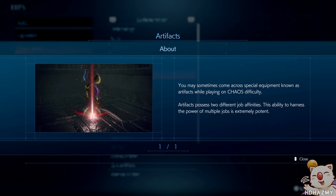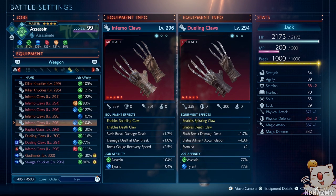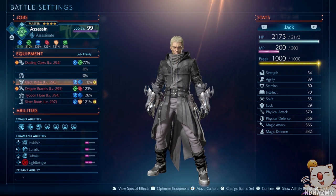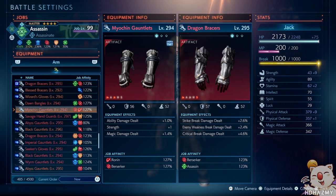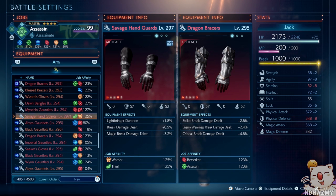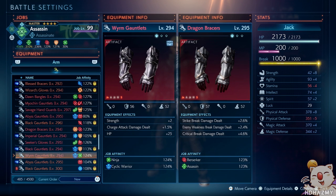There is also a new addition to items in Chaos Mode in the form of a new rarity called artifacts. Artifacts will drop quite frequently so they're definitely not rare, but they always have two types of job affinities on them, making them far superior to any other rarity. They have no cons or limitations because of this, and the affinities on these items can be just as good as previous ones, allowing you to create even better builds and more job affinity sets for your characters.